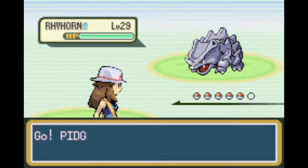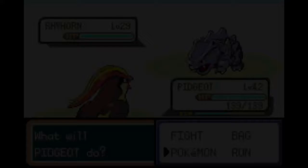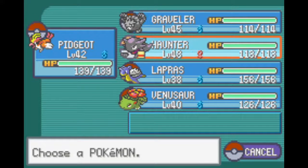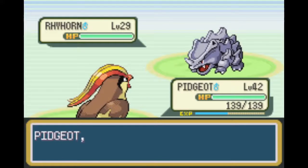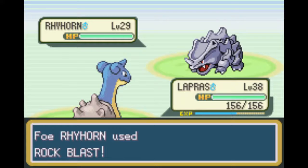Alright, we got a Rhyhorn - wait, it's a Pidgeot. Let's switch out because this is bad for Haunter. Actually, let's give Lapras a chance, because we are going to be coming up to Blaine pretty soon. This will be a good way for Lapras to level up.